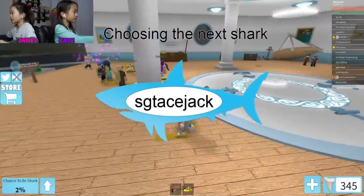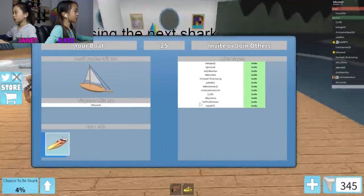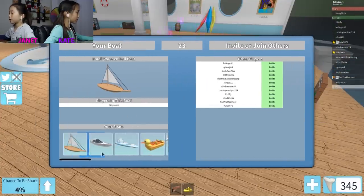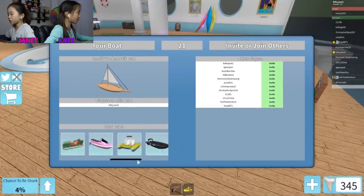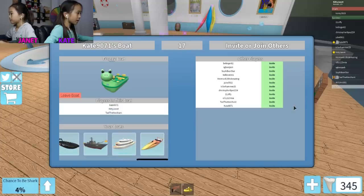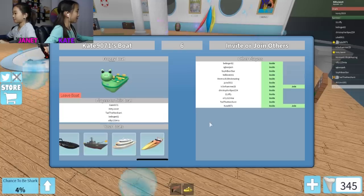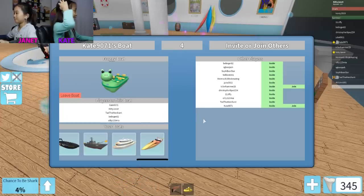Okay, it's picking a shark now. Oh, we're not the shark. Okay Kate, let's do your boat first. This is how my boat looks like — just right here. Okay, I'm inviting everyone. How are you gonna invite everyone? There's only four seats. There's too many people on the boat — there's five people!